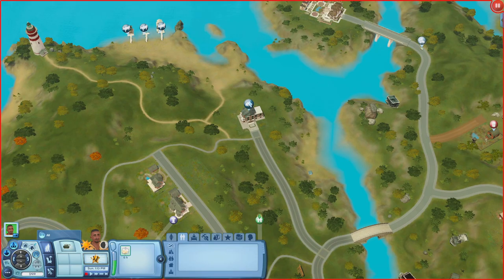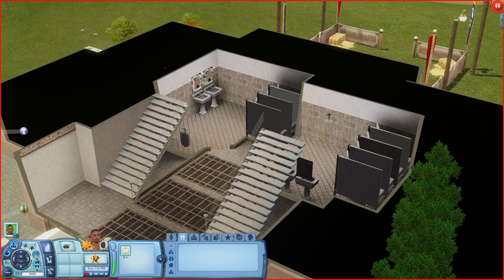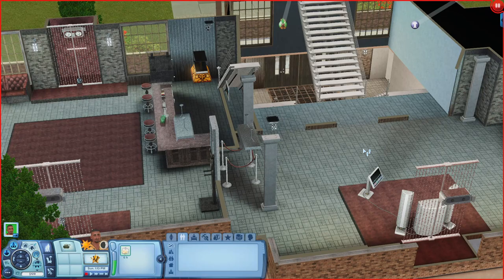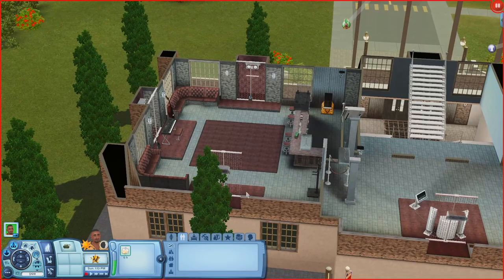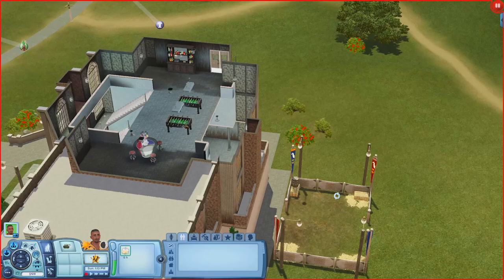Now let's check out the Stayed Traveler. Scrolling all the way down there are just bathrooms. Going up there's a karaoke machine and a VIP access room with a dance floor, bar, seating, and instruments on a platform. At the very top there are foosball tables and a bubble blowing machine. Out back there's a broom riding arena.